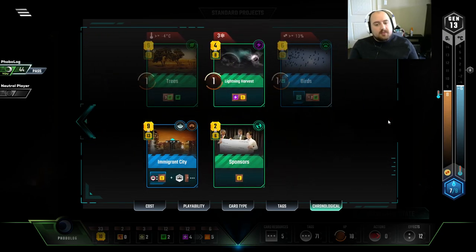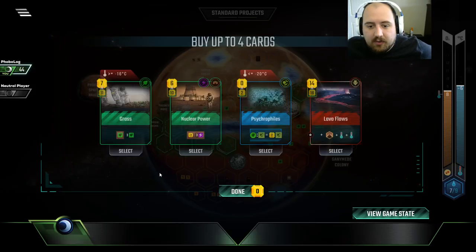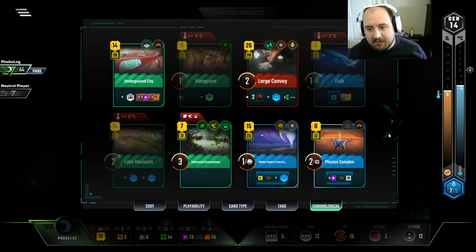Immigrant City for two plants — don't need to play it now. We'll just lightning harvest. So we have one more generation to do all of the terraforming. That's a lot. I'm not feeling super hot about it, to be honest. I should have grabbed that oxygen bumper.